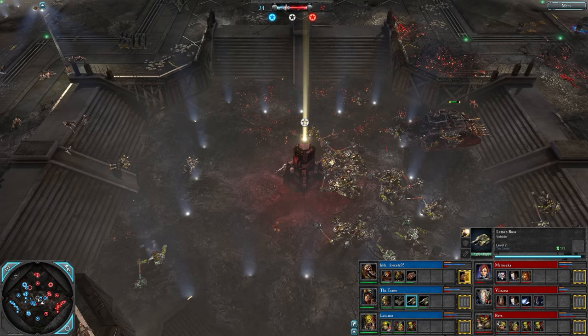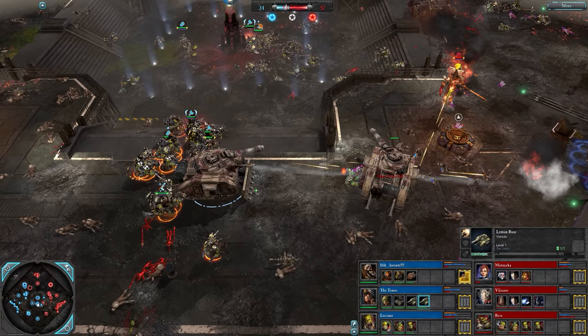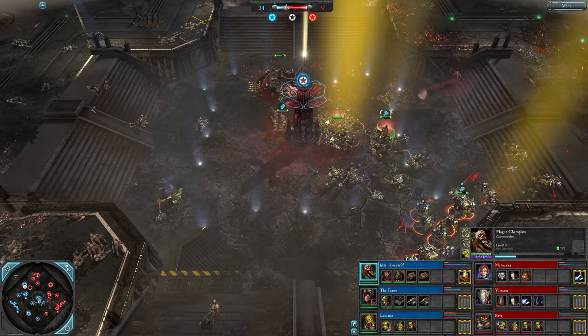Blue team need to try and send something here - it would do so much for them. Center is uncapped. There's the Avatar trying to get in on the Leman Russ but the Tenso is live to it - there's another Leman Russ. They shoot so fast when they have that Vanquisher. Chosen Plague Marines getting a cap. Lorrente bringing the predator way far forward.